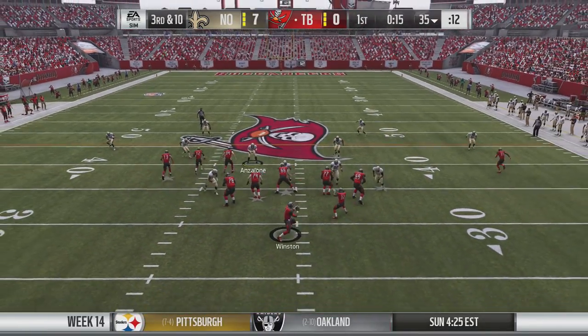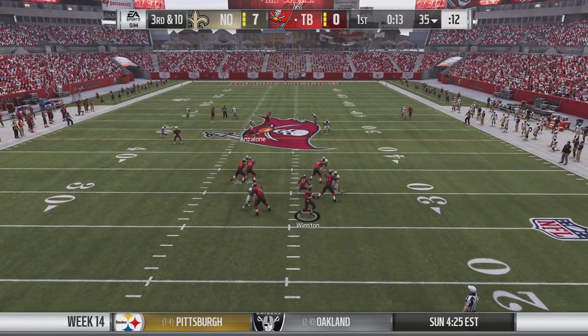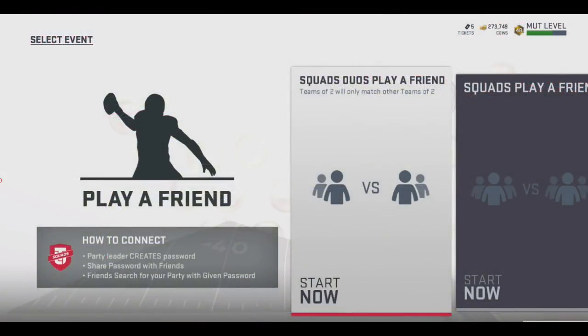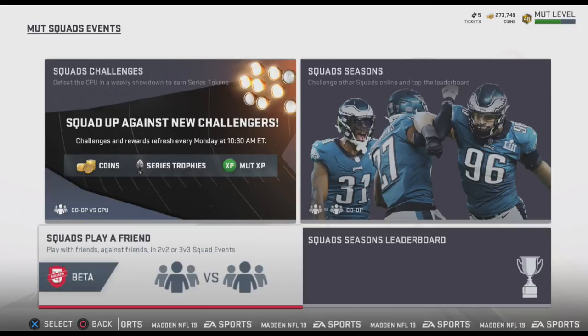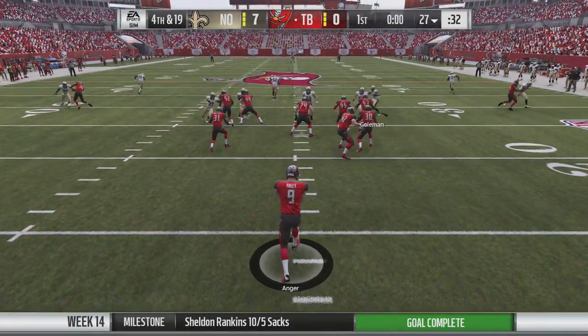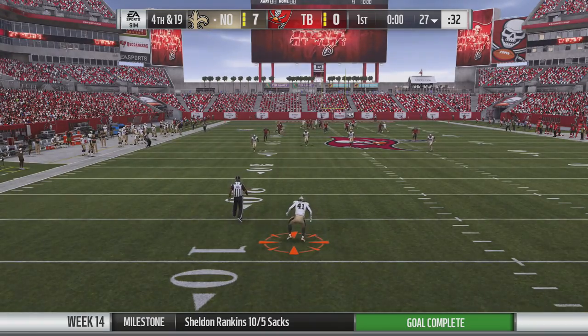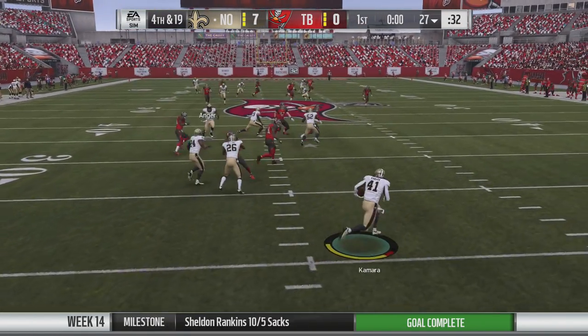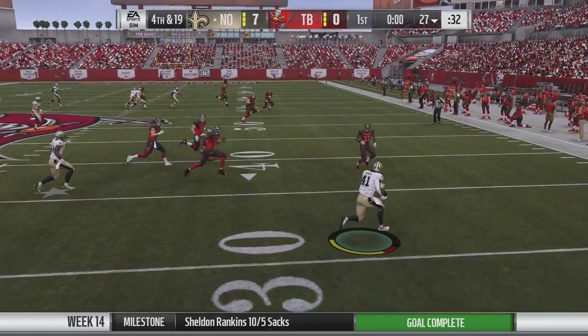For Madden Ultimate Team, the big addition is the ability to play Squads versus friends. 'Play a Friend' is a new tile in the Squads hub where you choose a two-versus-two or three-versus-three game — a team of two cannot match against a team of three. The party leader sets a password, you coordinate with your opponents using the same password, and matchmaking will only pair you against that team.